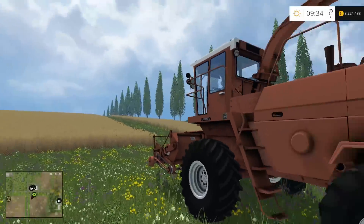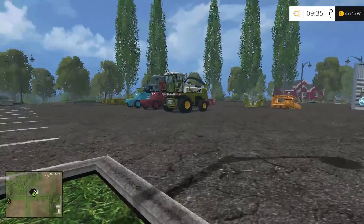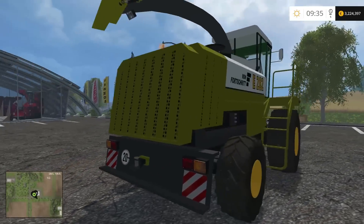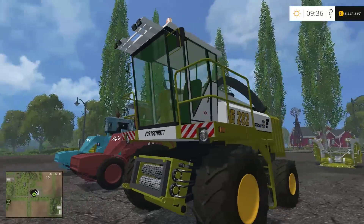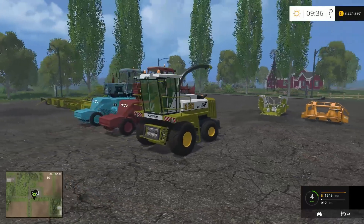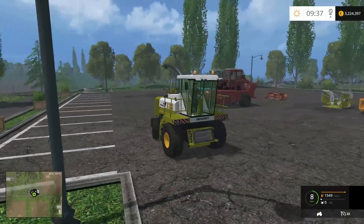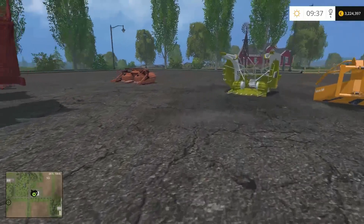I'm happy with that. So next, that forage harvester may be on our farm, but they have another one too. This one's a little smaller and less expensive - we have the four schritt e282. The model's pretty crappy looking, this looks like crap. Noble effort, but I don't think this is going to make the cut. I'm pretty picky about my mods, so this one pretty much just gets pitched right away.